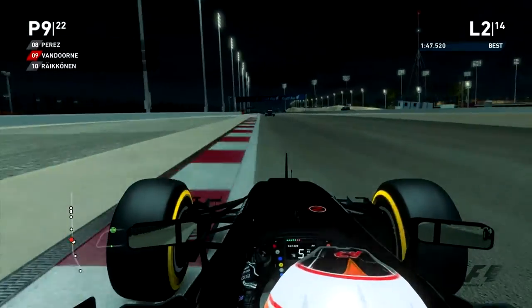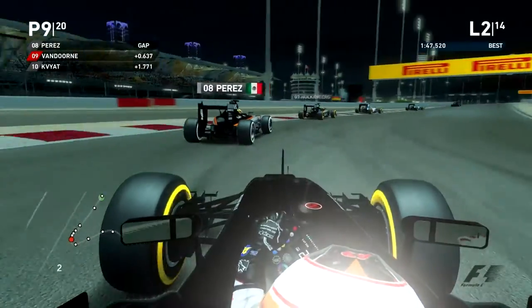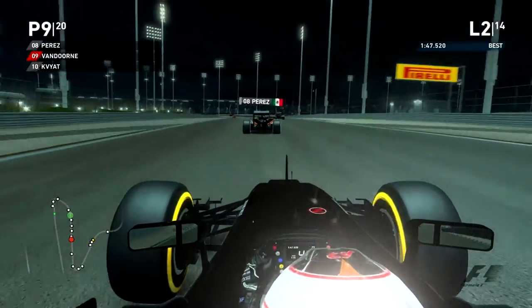We can actually see Nico Rosberg and a Ferrari going slow, and funnily enough that's actually Kimi Raikkonen as well. So the two cars that actually did the best out of the two teams in the Grand Prix ended up crashing out on the second lap.